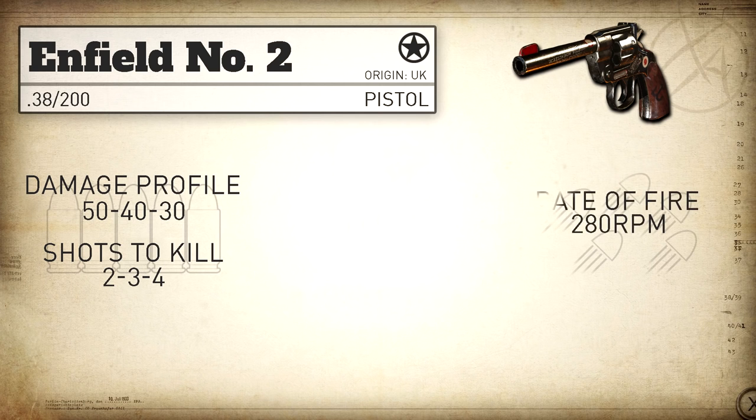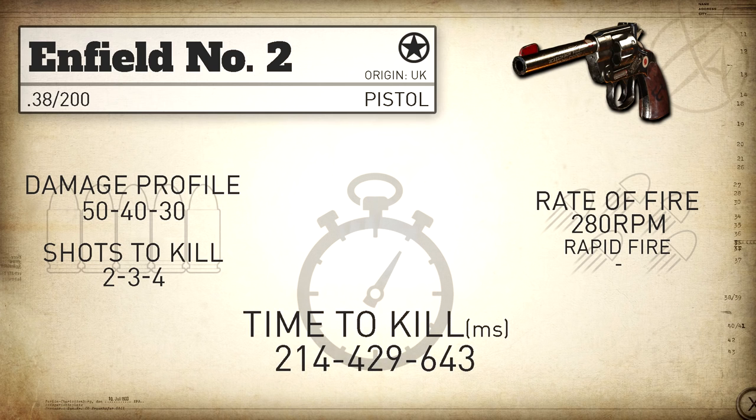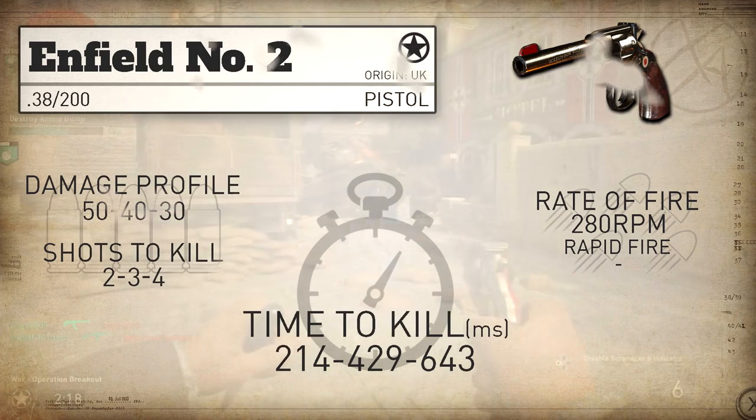The rate of fire I was able to hand test at 280 rounds per minute, and we can't use rapid fire on this weapon. The statistical minimum time to kill within the 2 shot kill range is quite fast at 214 milliseconds. Then it has a very steep drop off — in the 3 shot kill range it's 429 milliseconds, and if you stretch it out to the 4 shot kill range you have a painfully slow time to kill at 643 milliseconds.